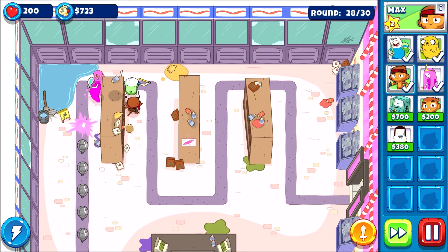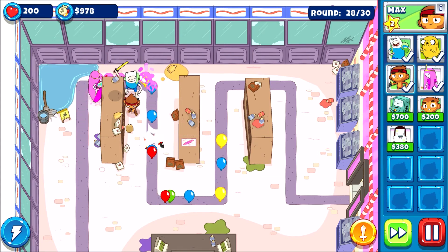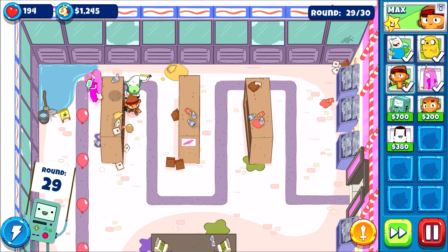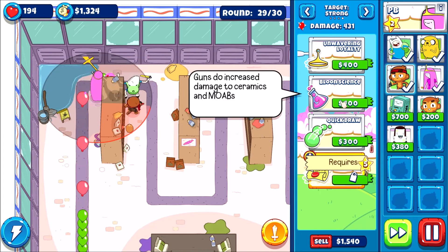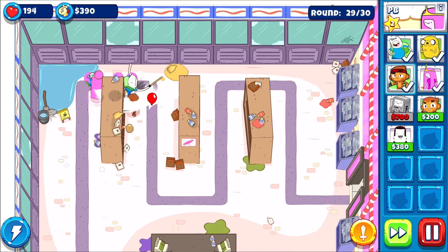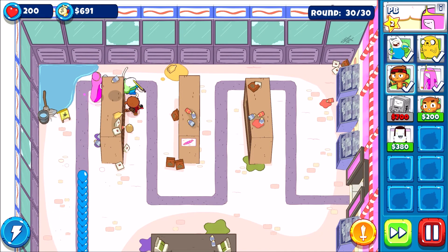Last night I had a weird dream where they actually updated Bloons Adventure Time. What happened was I got a legendary wish orb somehow, and then it just dropped a common wish orb. It was so funny. I kinda wish they would add that to the game now, just for the memes. Because imagine opening a legendary wish orb and it just drops a common wish orb. No one would take it, but it would be funny.